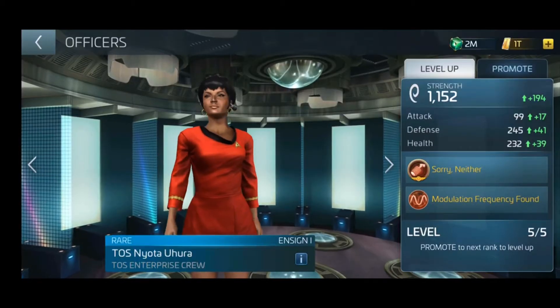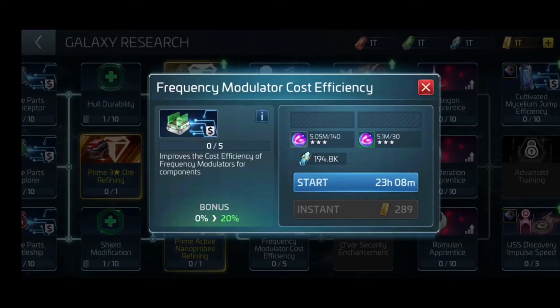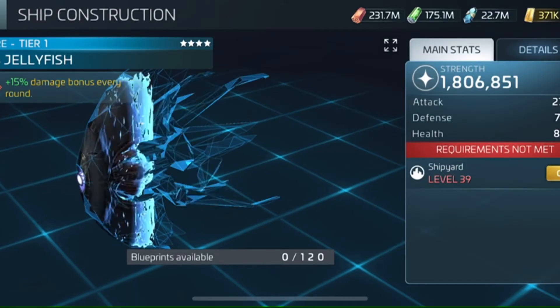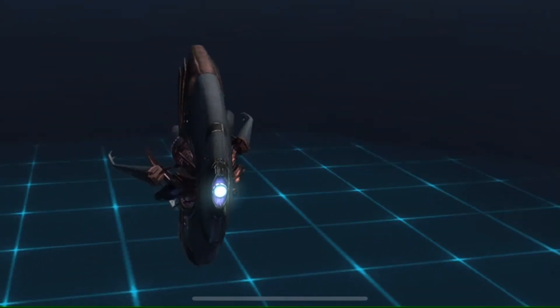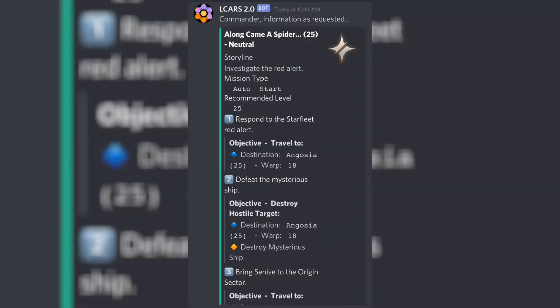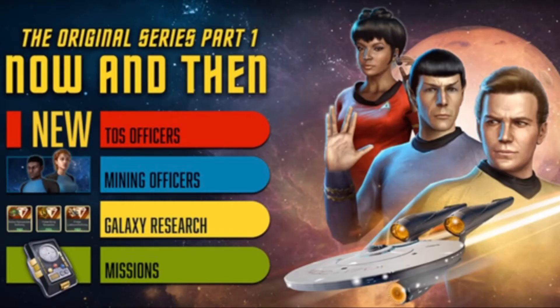First, we have the new TOS officers and new mining officers. Second, we have new research to speed up your game. Third, we have a bunch of regular and battle pass events. Fourth, we have a whole bunch of new battle pass rewards. Fifth, we have a brand new ISS Jellyfish service for territory capture. Sixth, we have one change to a mission, specifically Along Came a Spider. So those are the six main points — let's get right down to the nitty-gritty of the new arc slash battle pass.